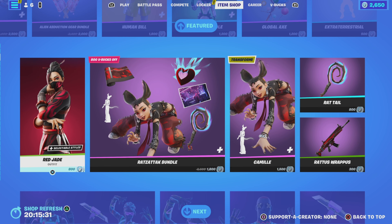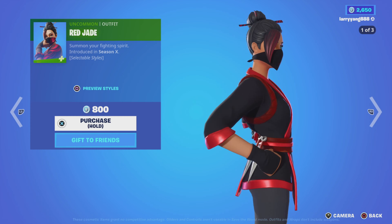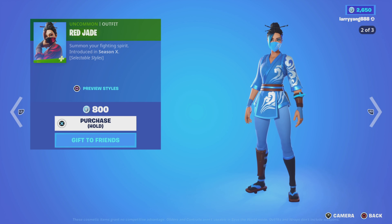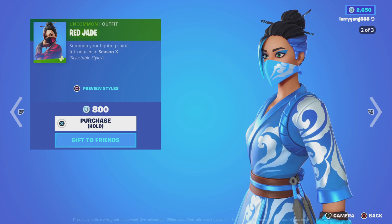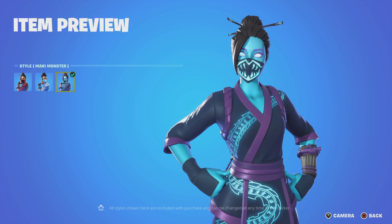You can also buy them individually. Next up, we have Red Jade, back from Season 10. As far as the styles, there's Red, Blue, and Mackie Monster.